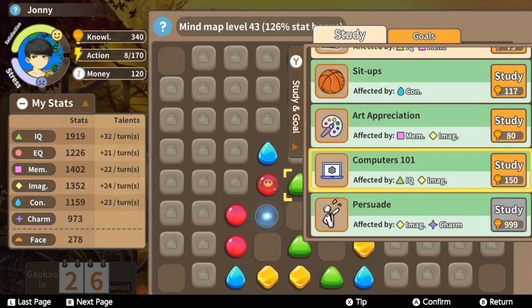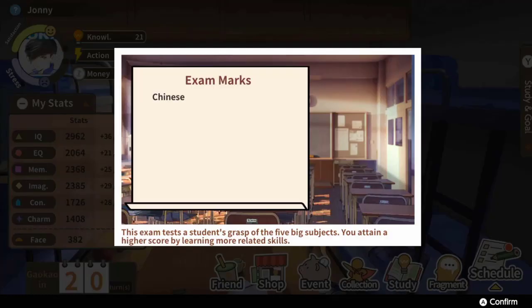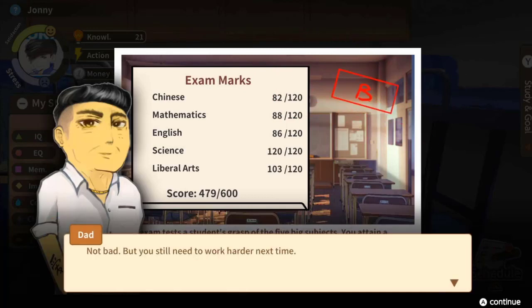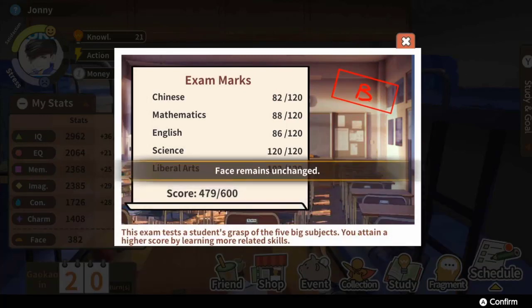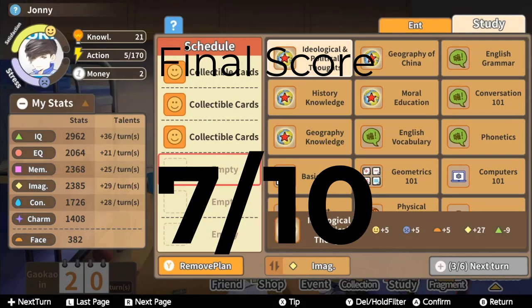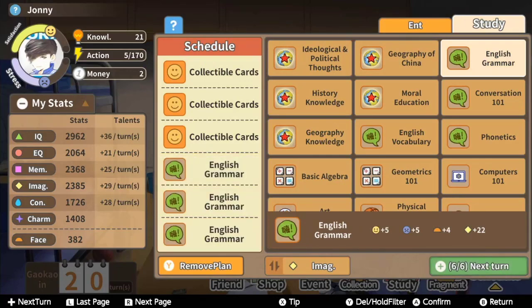Certainly the big feature that warrants its price tag is the replayability, which I was very happy to see, and if I were to come back to this one, I'm pretty sure I could finish a generation in one sitting. There are some minor issues such as grammar mistakes and not as many minigames as I had hoped for, but taking everything into account — with the Switch being a great way to game on the go and this being a nice game to play on a commute — I'm going to give Chinese Parents a 7 out of 10. Fans of the genre will enjoy this one even more than I did, and if you're interested in the quirky, crazy adventure that is both this game and real life, it's a good pickup if you see it on sale.